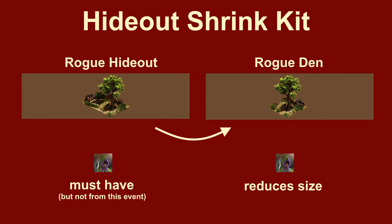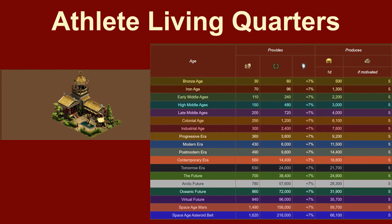The Rogue Hideout Shrink Kit helps players who have a Rogue Hideout standing in the city. With the Shrink Kit, the 2x3 Rogue Hideout becomes a small 2x2 Rogue Den. Since space is always an issue, this helps at least somewhat.